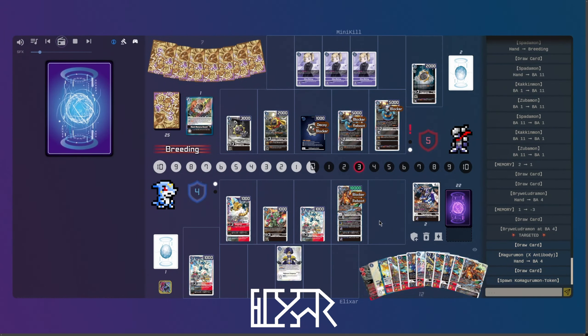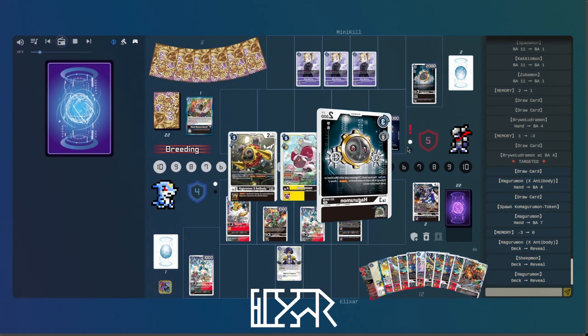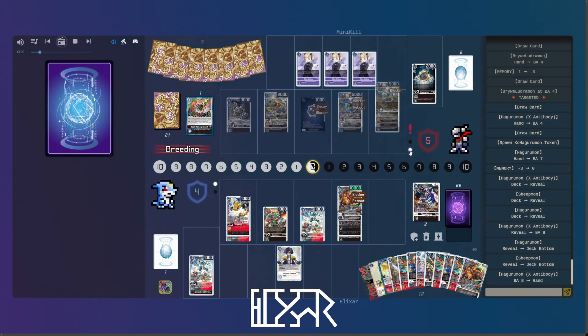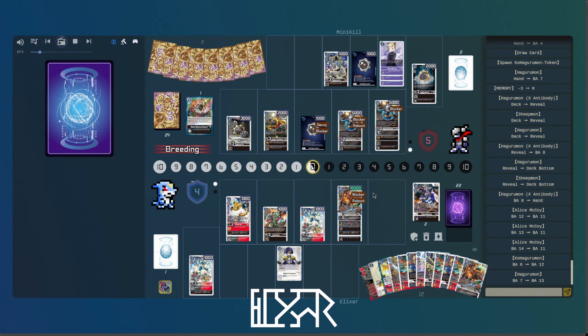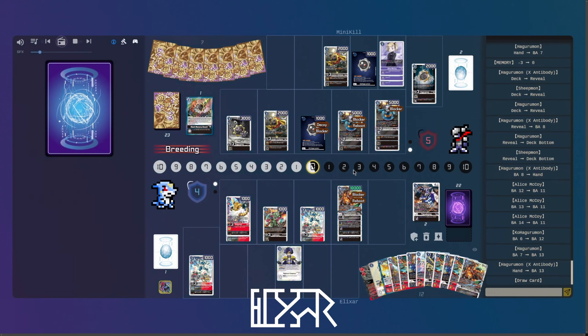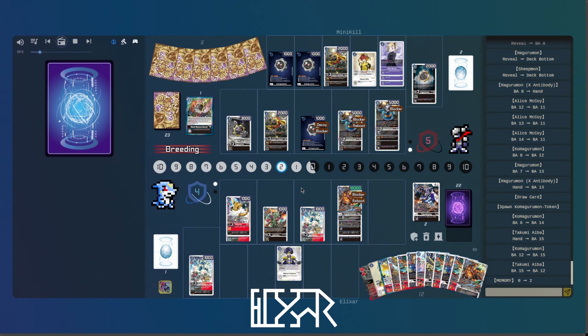Involving the Hagurumon X to play out a token, which is going to be on the other side of the board. We'll get it so we can bring these to his back row, just so we don't have to try and flick between two. Because do you really need three Alices taking up three slots? One thing to note is the Kohagurumon — the little cog token things can't attack players, which is pretty actually relevant.